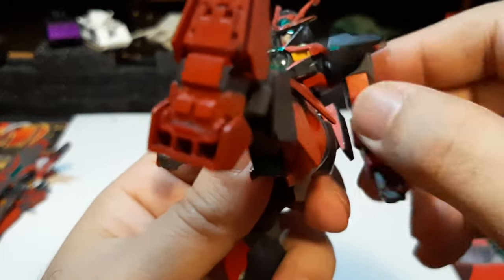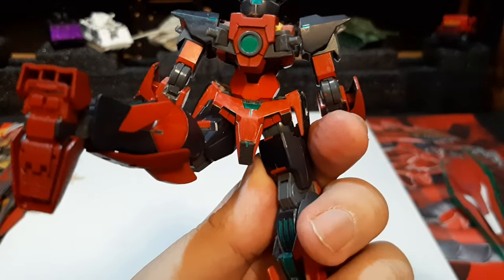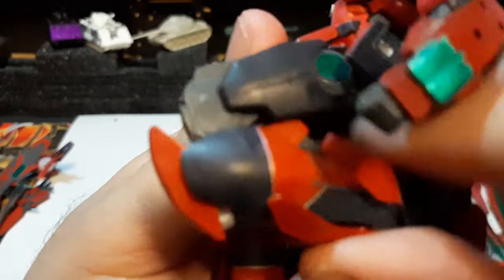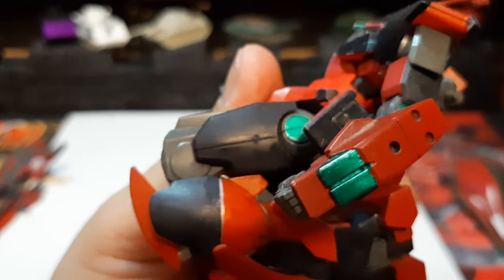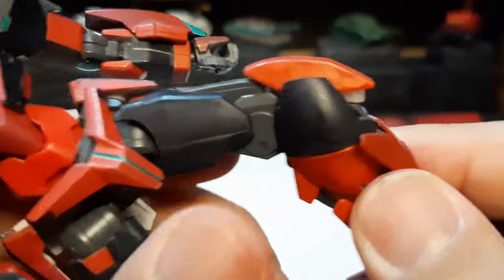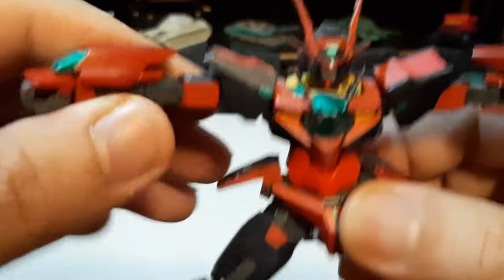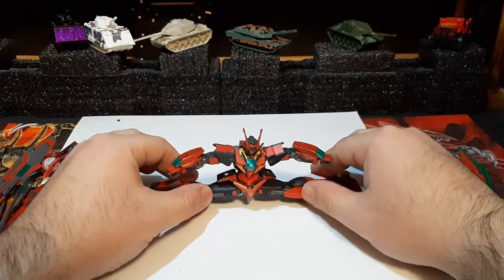The leg bends all the way forward with no problem, and all the way back as well — since this unit doesn't have large back flaps blocking the range like most Gundams. The knee bends all the way, as most fourth and fifth gen Double-O unit legs can do. The feet move sideways and up and forth no problem. They're nicely designed, and as a later-generation Double-O unit, it's able to do a full split no problem.